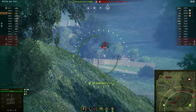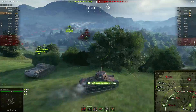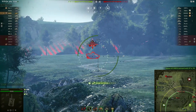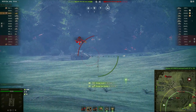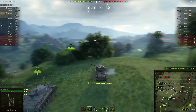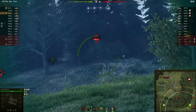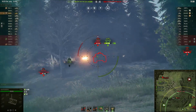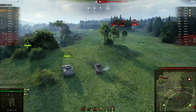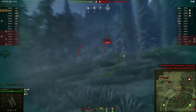He's already out of standard ammo — that's kind of funny. Standard ammo shouldn't be that easy to go through, but in a tank that shoots that fast, it probably will go through a lot of standard ammo. Nonetheless, we've got about 2,250 damage already and we're only a couple of minutes into this battle. We're already out of standard ammo.